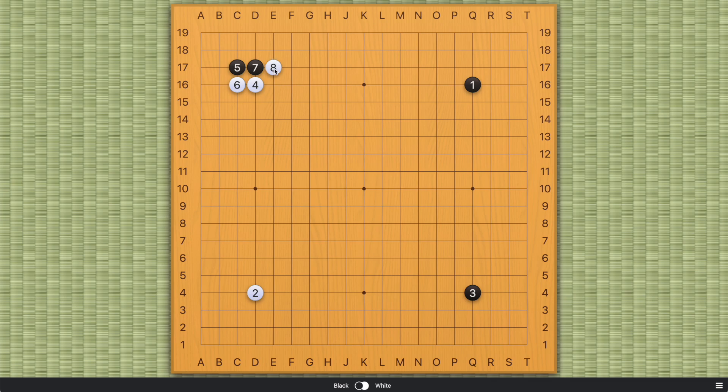In the past, we only had this hane because we thought it placed the maximum amount of pressure on these two black stones. And this was the most common move before the age of AI. Now, however, this is the least played, at least at higher amateur and professional levels. This extension and this knight's move are way more common than this hane.